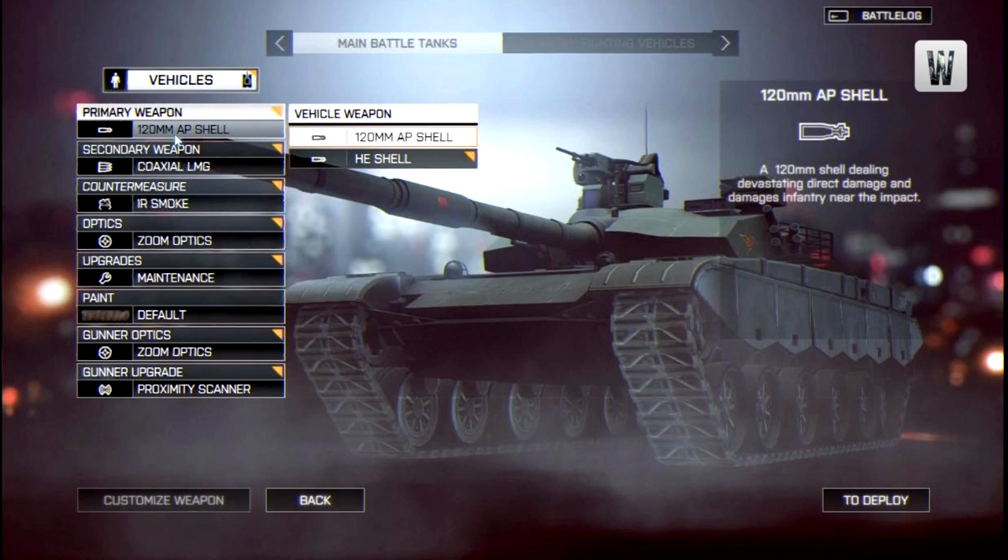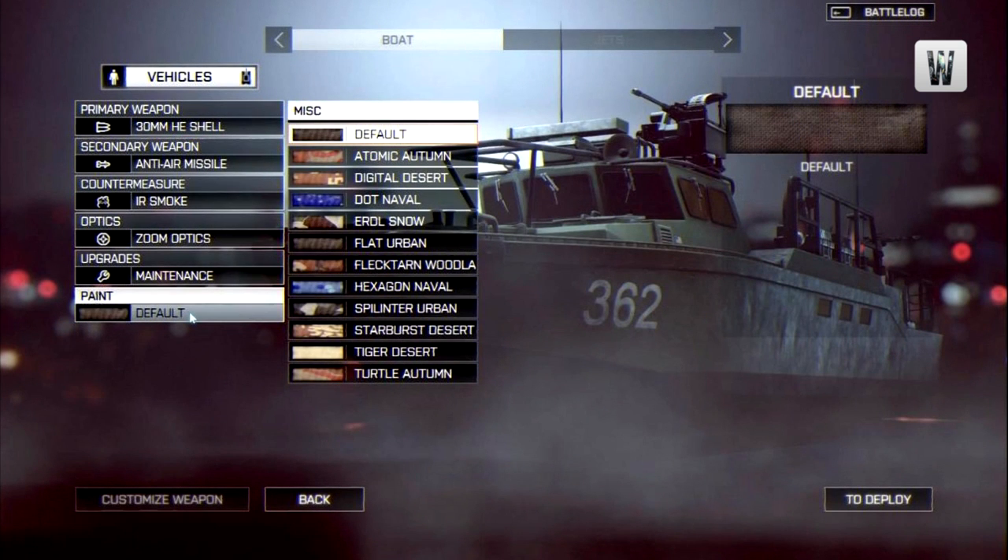Now we come to something people wanted in Battlefield 3 but never got: tank camos. They've called it paint, but it's essentially tank camo. I've switched to an attack boat screen here just to show the different camos available. I'm not sure if they're available from the start or if you need to earn XP with a vehicle to unlock them. But you can clearly see there are about 10 or 11 different camos for your tank, attack boat, and helicopters as well.